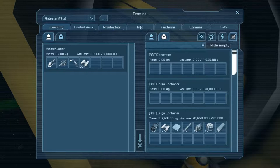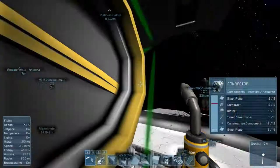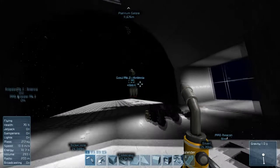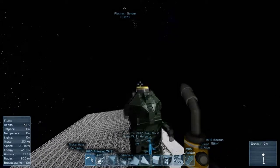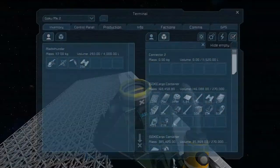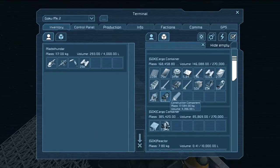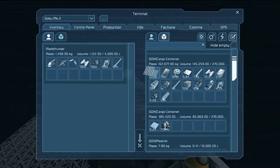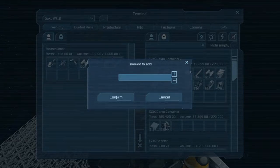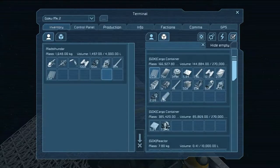We're missing some spotlights, so we need just about every single material in the game. We definitely need 15 reactor components. Inside of here we need some metal grids. This is Ant Eater, not Goku. Goku, get over here! By the way, if you don't know what that black ship over there is called — it's Turtle, because it's slow.